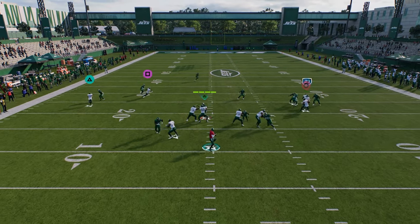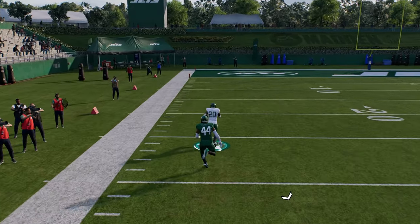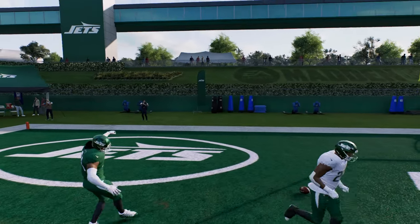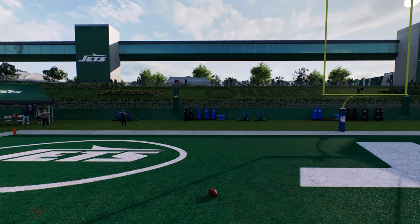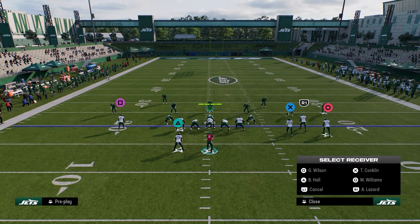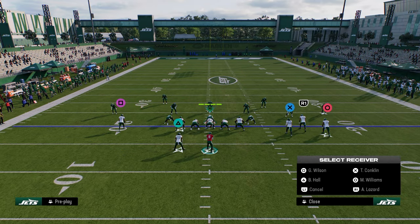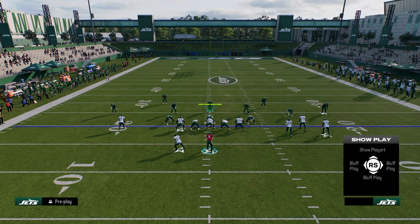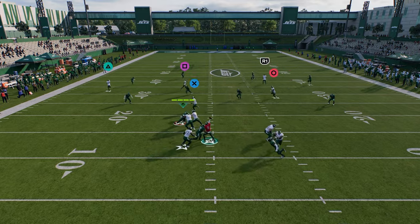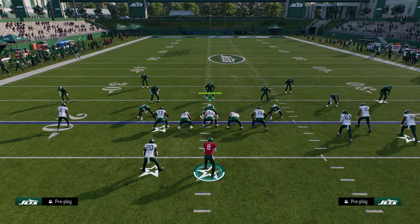You want to run combos around this play that are effective against cover two, cover three, cover four, and man coverage. This cheat motion can sometimes just run by the man coverage defender — cover one is going to struggle to guard this play. He just gets over the top of the man coverage. So with this play, we can also do a combo and maybe stem the route up just a tick to create a high-low read in the middle of the field.